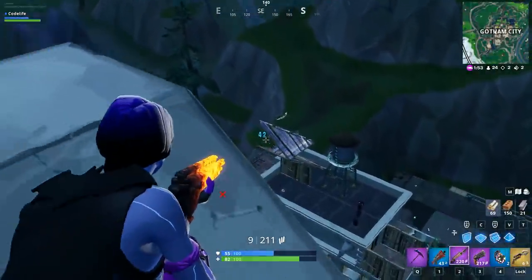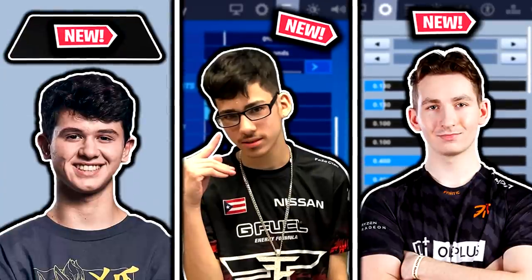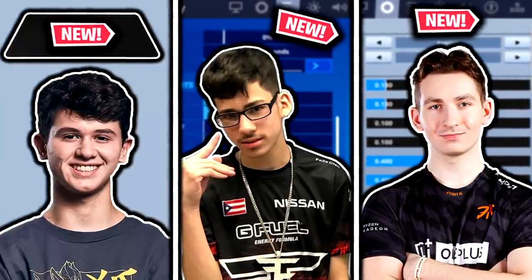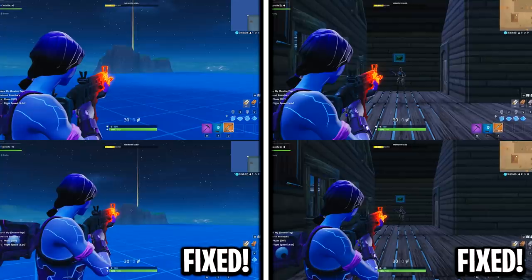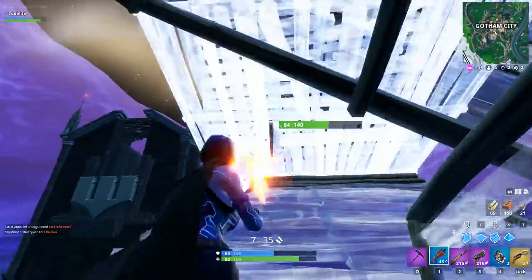Hey guys, Codelife here. In today's video of Fortnite pro player updates, we're going to be checking out Bugha's new mouse pad, Phase Sway's new Fortnite settings, and Eric Tricep's new Fortnite settings. As well as that, I'll also be showing you all two fixes in this video: a fix for the ADS zoom bug and a fix for that annoying red crosshair too.